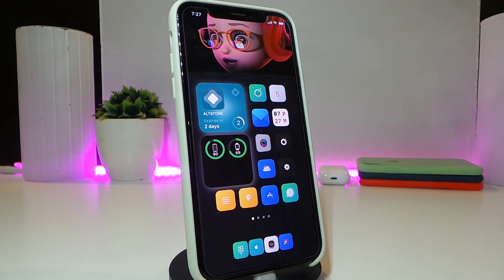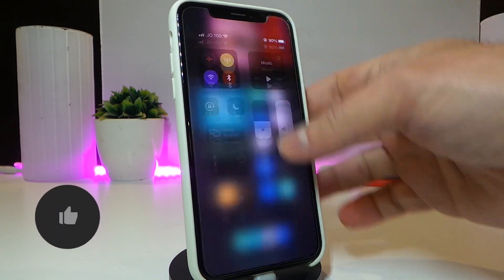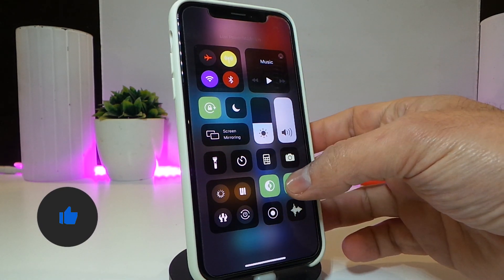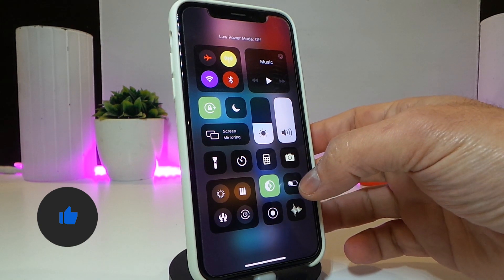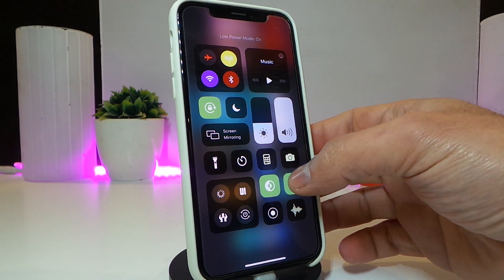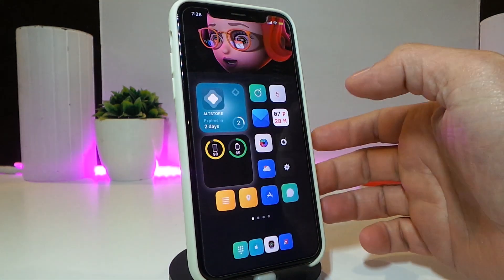Number one on my list will be Magma Pro. This is a new version of that tweak, supporting iOS 14 up to 14.3. That tweak is specifically for the Control Center, letting you colorize different kinds of things with different colors in your CC. This is how it's going to look once you do that, and there is more than that once you navigate inside the settings.